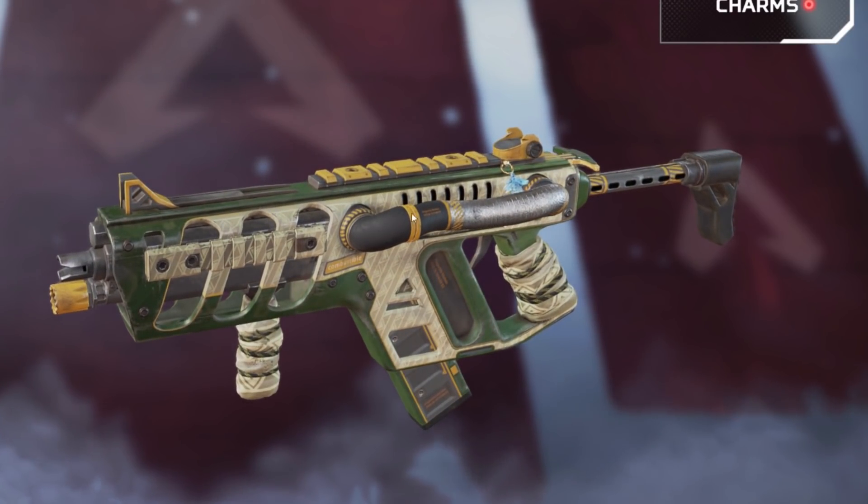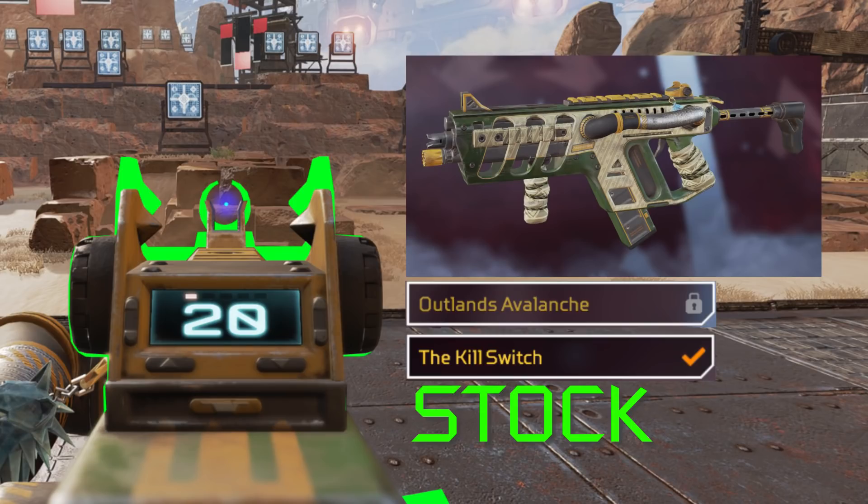For the R99, everything with this pipe is great, so Killswitch or Outlands Avalanche.